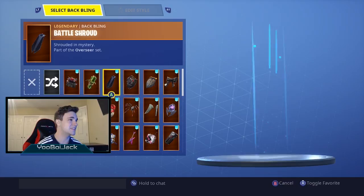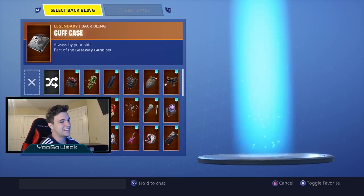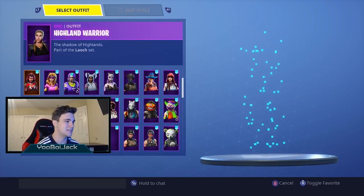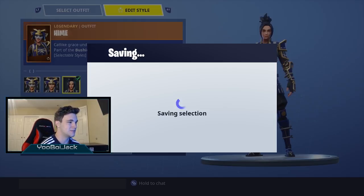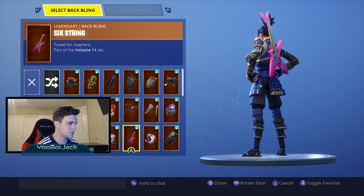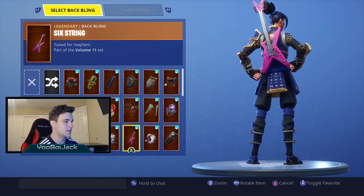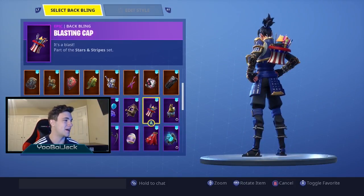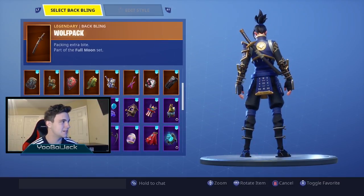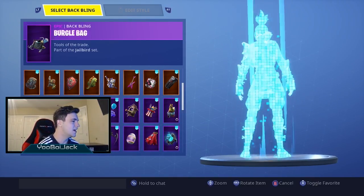There's a whole bunch of different back blings. This one came with Haime, that's pretty dope. When I saw this on Power Cord, that's the only reason I bought Power Cord — for the back bling — and I ended up liking Power Cord a lot. I love that they added pets this season, I thought that was a really cool idea. Everyone loses their mind when you have the full maxed out Dire back bling.